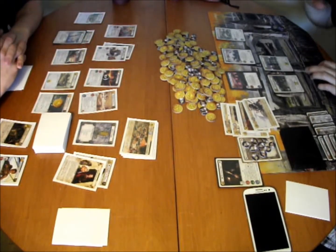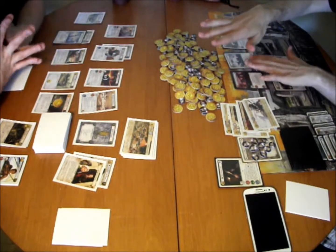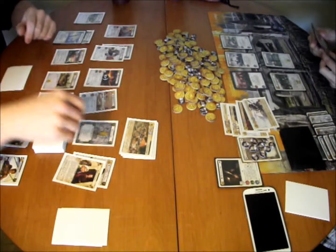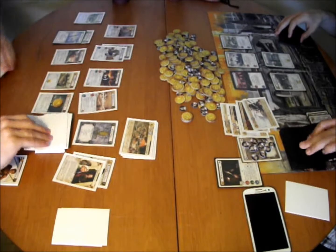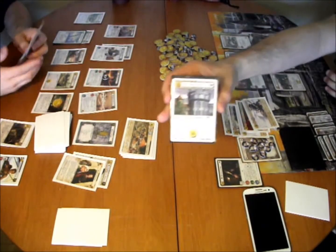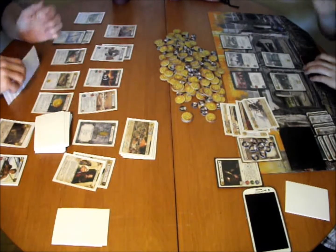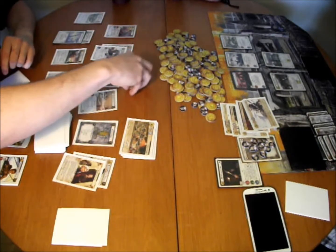We determine initiative — Clay wins at four to one, so Clay gets to choose who goes first. Clay chooses to go first. We go into the draw step and count gold. I drew my Great Keep, which is amazing. So four gold and then one from the gatehouse.